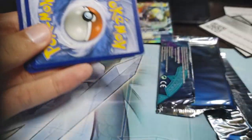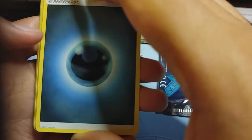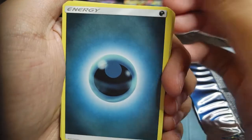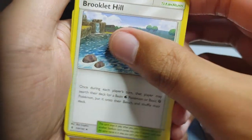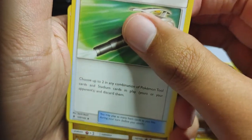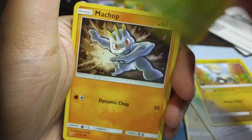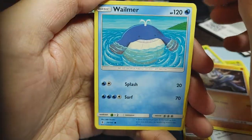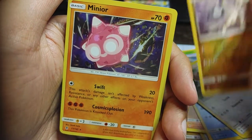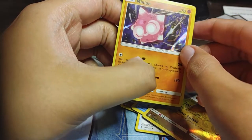We have the code card right here. We got a Darkness Energy, we got a Brooklet Hill, Hakamo-o, we got Field Blower, we got Jangamo-o — so we got the trio here so far. We got Wingull, we got Machop, Whalmer chilling out, Stufful, Drampa as the reverse. And — oh! Minior. Wait, that's a holo! Oh, look at that — Minior Holo. Why weren't you shining for me?